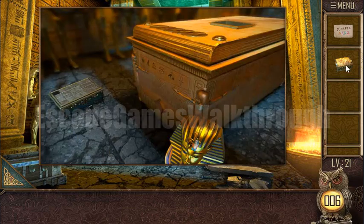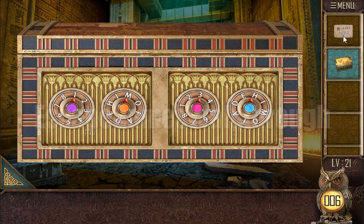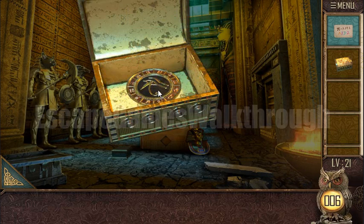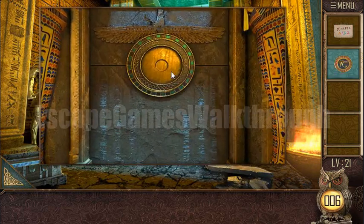There is a box and we need to enter the code. The code is shown here: brown and orange give 'A', purple gives '1', 'D', light blue and pink give '2'. So this is 'A1' and this is 'D2'. We have opened it and got a token or medal to place here.